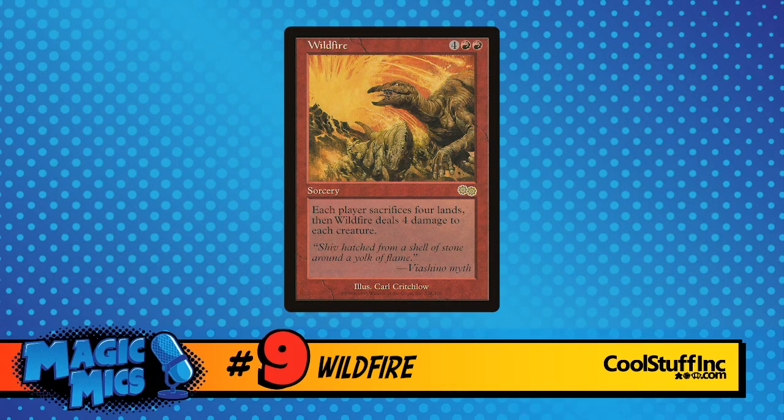Wildfire is four colorless red-red, originally from Urza's Saga but with a long pedigree — printed in Portal Second Age, Seventh Edition, Ninth Edition, and most recently in Modern Masters 2015. It's a sorcery: each player sacrifices four lands, and Wildfire deals four damage to each creature. That's brutal. It was just a spectacular card in a number of different decks, including winning the Pro Tour in the hands of Casey McCarroll in 1999 in that Ponza deck. Also popular in Masticore-style decks. Kaibu-de won Worlds that year as well with the Mono Brown style. Really good alongside Covetous Dragon, because Covetous Dragon had five toughness and required a bunch of artifacts.